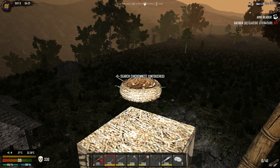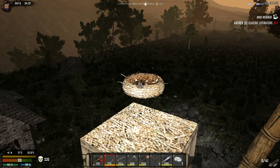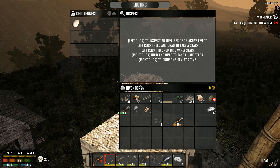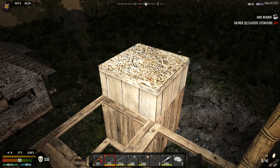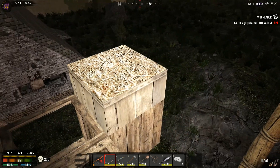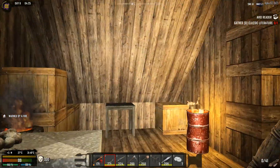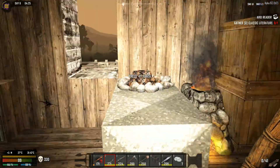Our chicken coop is ready to be searched, and let's see if it will stay with us a bit longer than the animal trap. That's the one - the chicken coop will be with us a little bit longer, which is fantastic, unlike the animal trap.